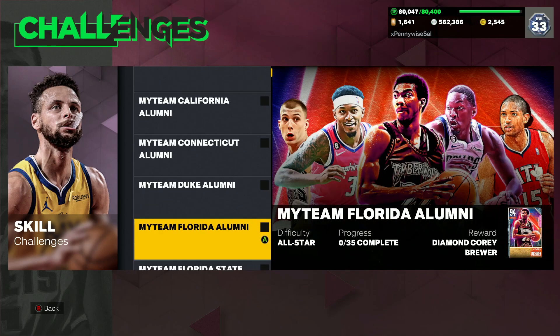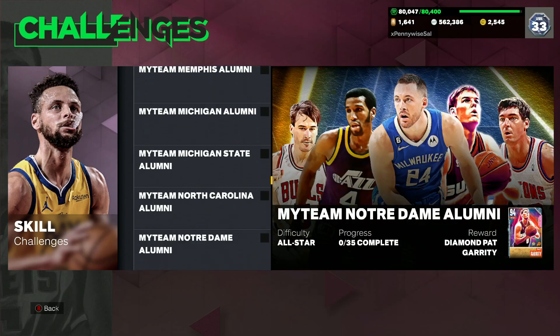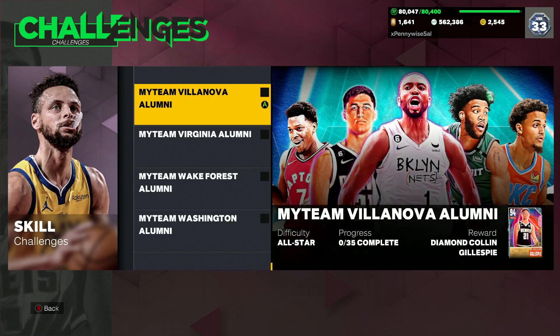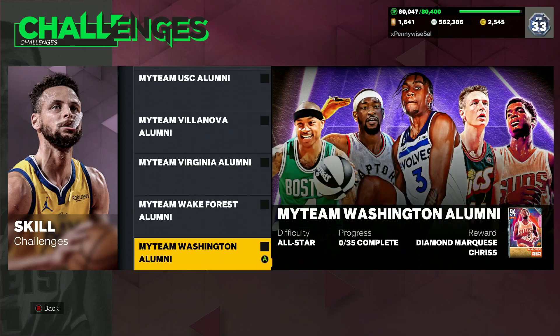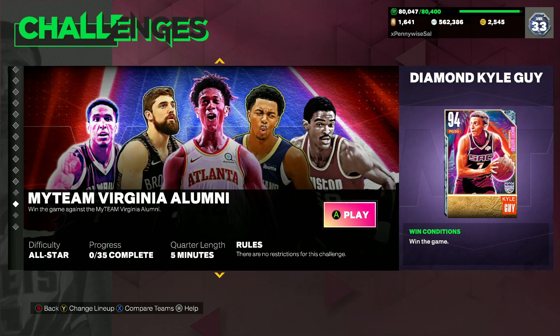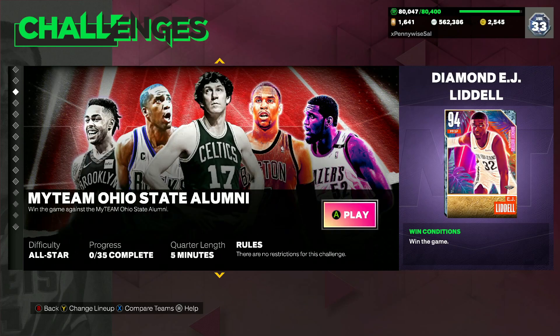This is going to take forever to do, but you have to complete all 35 of these challenges and you will get the Galaxable Pete. Now you probably think these are maybe just some basic offline challenges like the ones for the KG, but these are all five-minute quarter games. So basically you have to play 35 games of domination to get the Galaxable Pete Maravich.